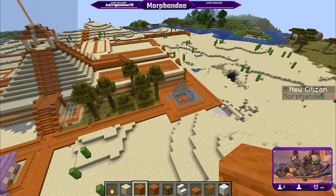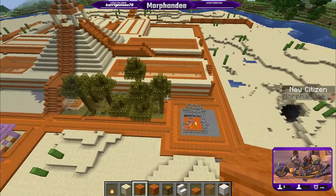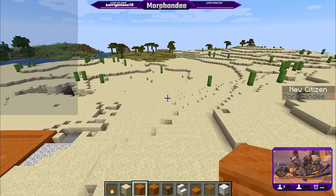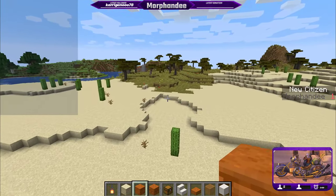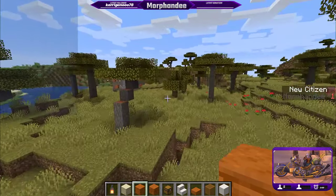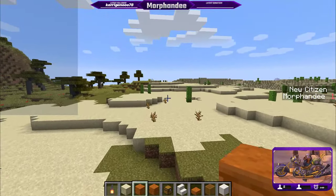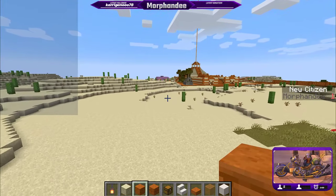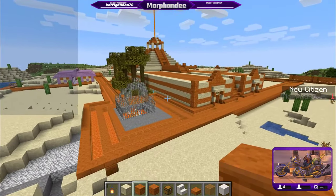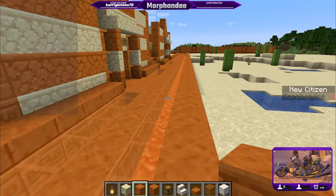We're going to go over setting up the tags and objectives we installed when we first set up new players and explain their usage. You might notice there's a new citizen list on the right-hand side, and also that the name color changes depending on PVP zones. When I'm in a PVP zone my name is white, and when I head back towards spawn my name turns grey, meaning no PVP there. That's using the team system we discussed in the previous video.